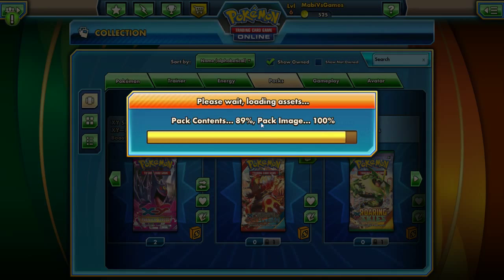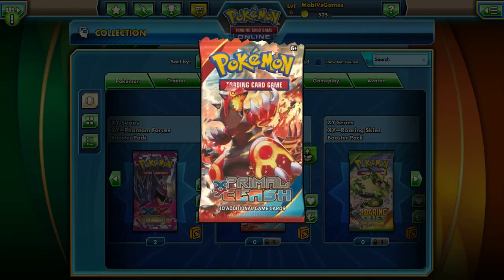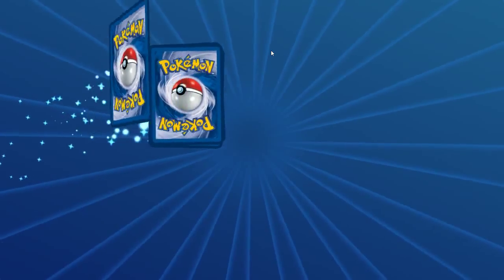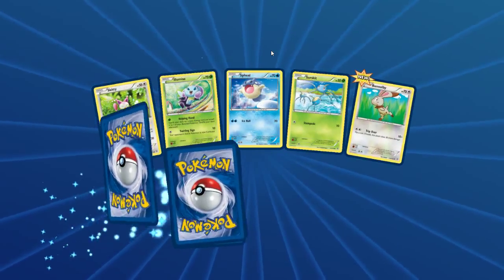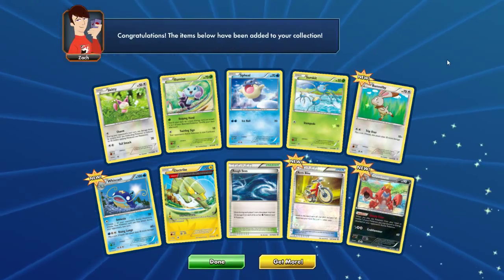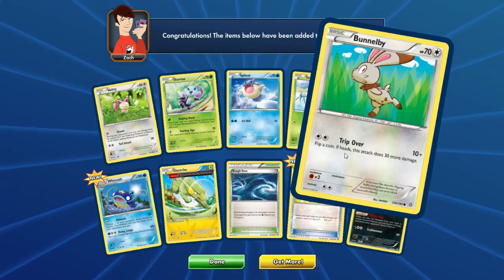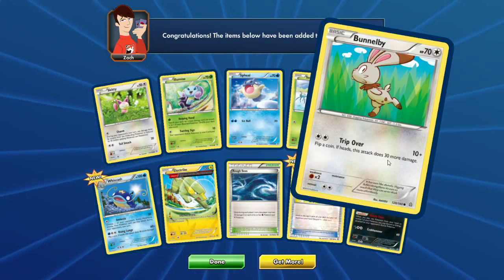I think we got a good amount of cards from this already, mostly like fighting Pokemon. I don't know how the pack set works - it might be really balanced or more into other stuff. We got a couple new cards. So we got a new Bundlebee card. Flip a coin - if heads, that's 30 more damage.